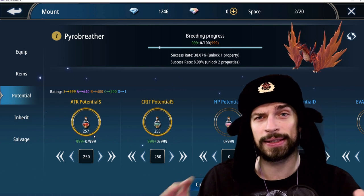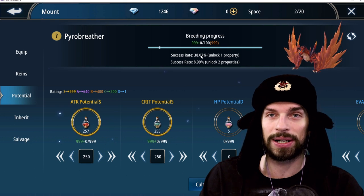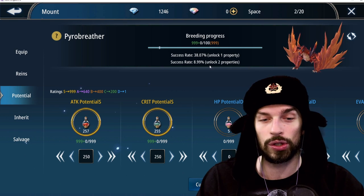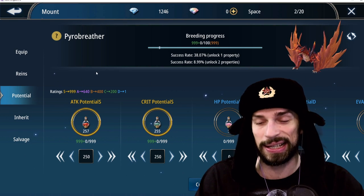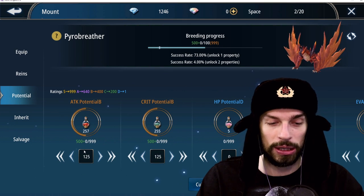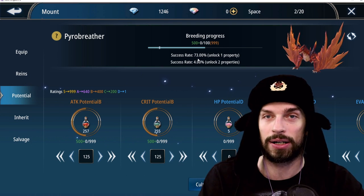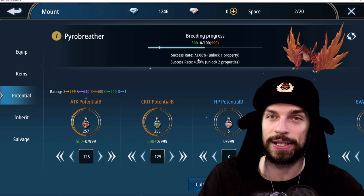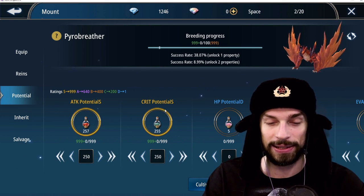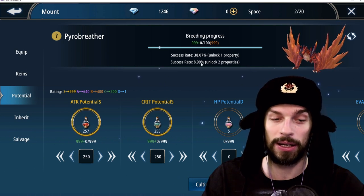The ultimate attack mount is attack and critical. That gives us only 38% chance of success with one property and a 9% chance of unlocking two properties. It's really, really risky — most likely I will fail. For a pay-to-win mount, 125 of each potion will guarantee you S ranking with way higher chances of success. That's why pay-to-win is way easier.